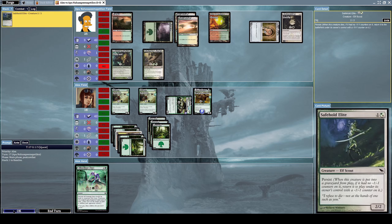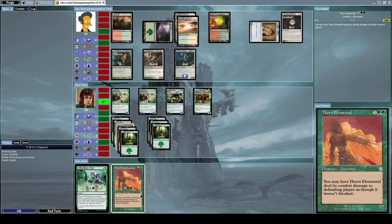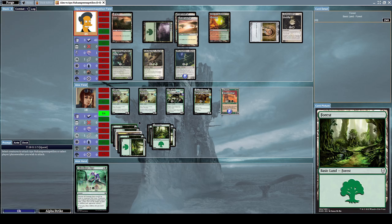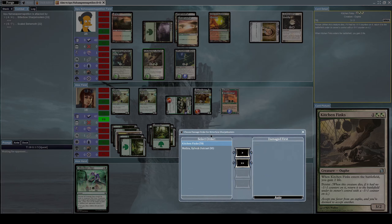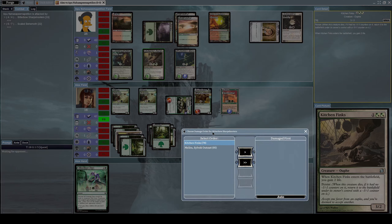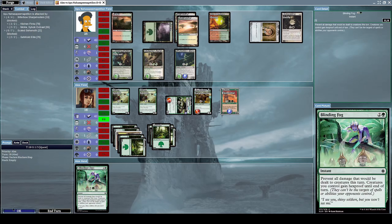That won't do him much good. He summons a Safehold Elite, which is a 2/2 Elf creature with persist as well. Let's summon Farhaven Elf, which is a 7/7 Elemental creature with the effect: you may have Farhaven Elf deal its combat damage to the defending player as though it weren't blocked. Now let's attack with Skilled Behemoth and our Bitterblade Sharpshooter. He blocks our Bitterblade Sharpshooter with both his Kitchen Finks and his Melira.